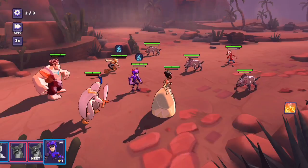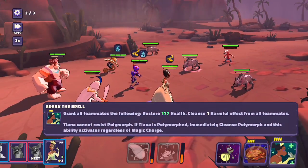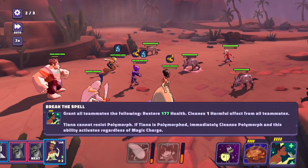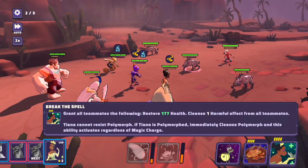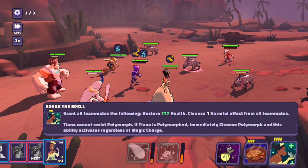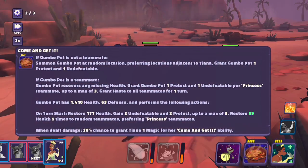Let's get Tiana going. We've got a big healing move — Break the Spell — which grants all teammates the following: restore 177 health and cleanse one harmful effect from all teammates. Tiana cannot resist Polymorph, but if Tiana is Polymorphed it immediately cleanses Polymorph and this ability activates regardless of magic charge. Come and Get It — if Gumbo Pot is not a teammate, summon Gumbo Pot at a random location preferring locations adjacent to Tiana, and grant Gumbo Pot one protect and one undefeatable. So Gumbo Pot is a character.